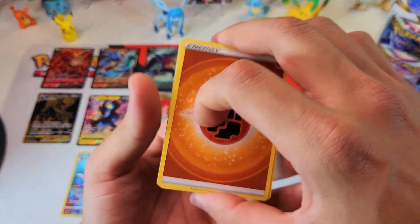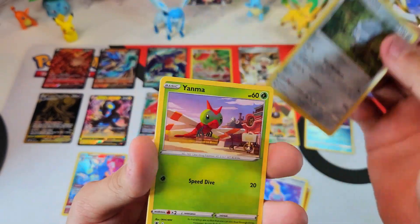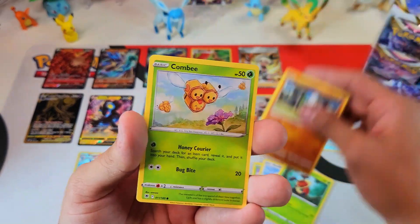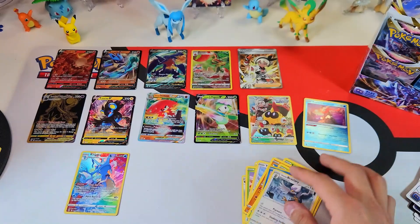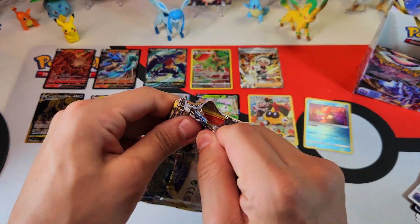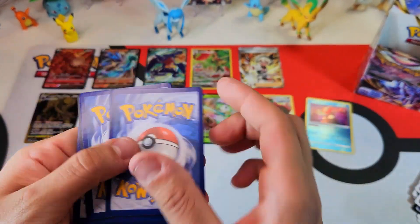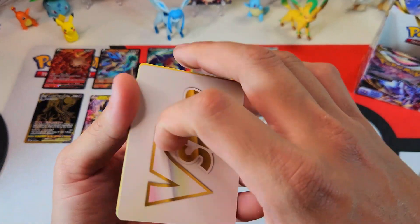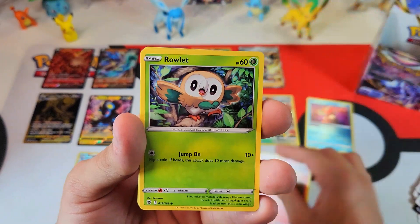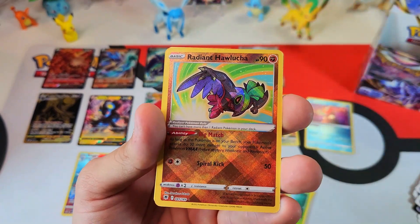Bang bang! Alright, so February 17th is coming — some new Crown Zenith products coming out. The tins are coming out Friday the 17th. Also, we got the Pikachu box coming out the 17th. I think the case comes with either eight or ten — I think it's ten. But the mini tins could be eight. I doubt it though, I think it's ten. So I'm thinking about buying a case of those and maybe two of the Pikachu to open. I kind of OD'd with the Crown Zenith. If you've been watching my shorts, you know. I've hit so much. Wow.